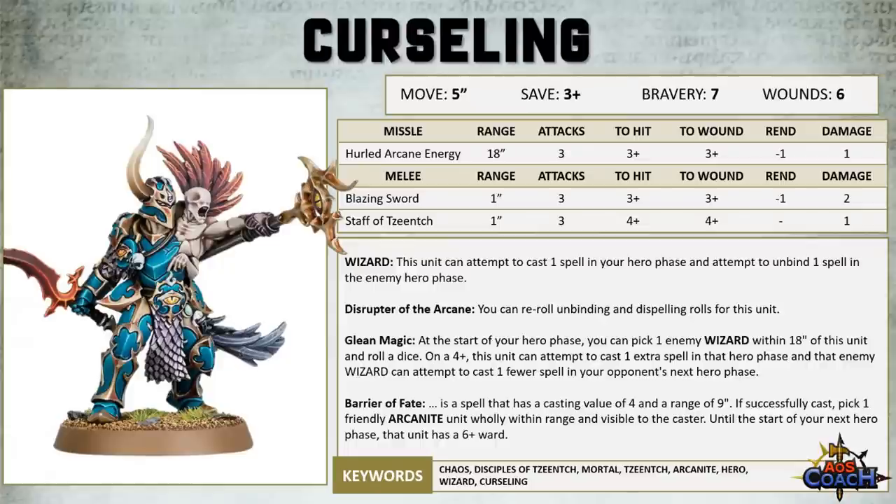Finally, you've gained a spell called Barrier of Fate, which has a casting value of 4 and a range of 9. If successfully cast, pick 1 friendly Arcanite unit wholly within range and visible to the caster, and until the start of your next Hero phase, you get a 6-up Ward.